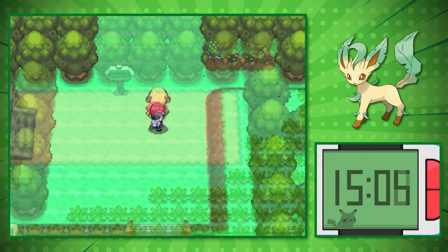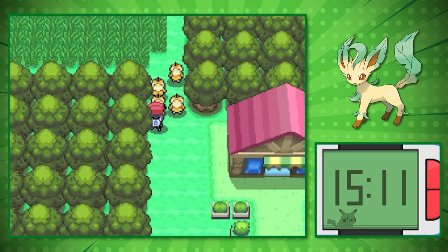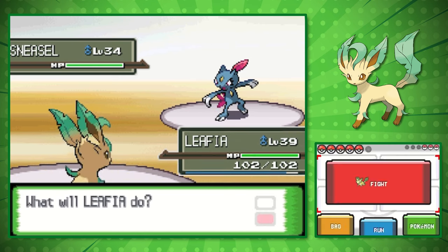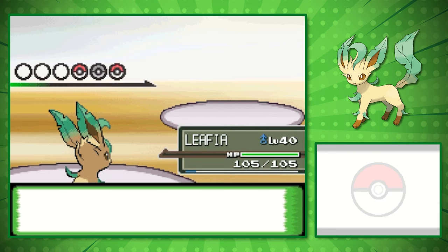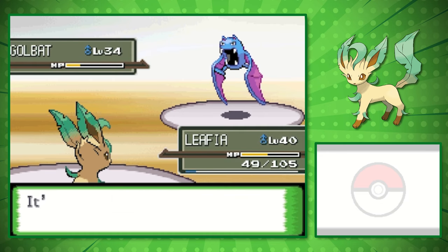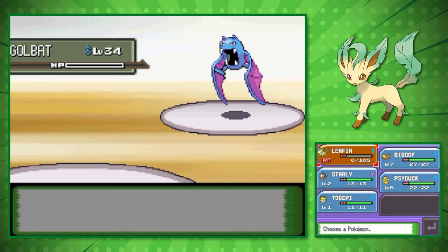After chasing the Galactic Grunt, getting the Secret Potion from Cynthia, healing the Psyduck on Route 210, and getting to Celestic Town, we run into Cyrus. We're level 39, and although we can kind of set up against Sneasel, we run into a major issue: Golbat quad-resists our Razor Leaf, and I'm not entirely sure what I can use against it. Against our best efforts, we go down because I don't have a good move.